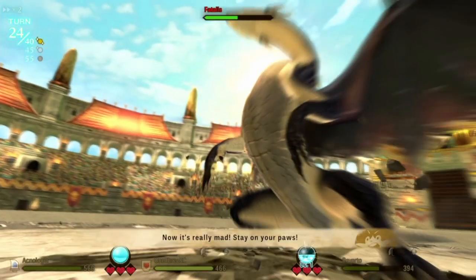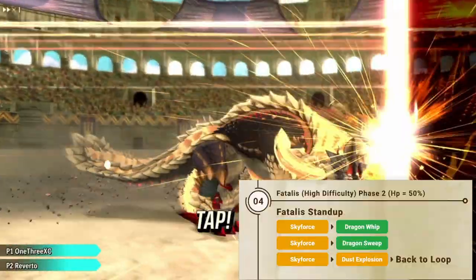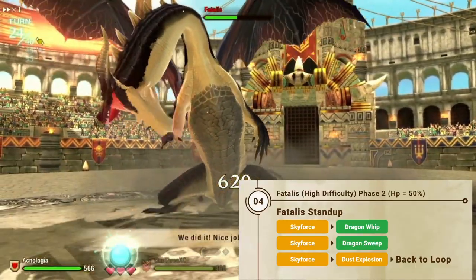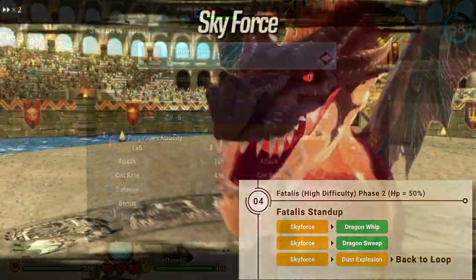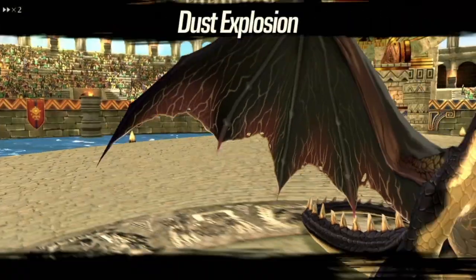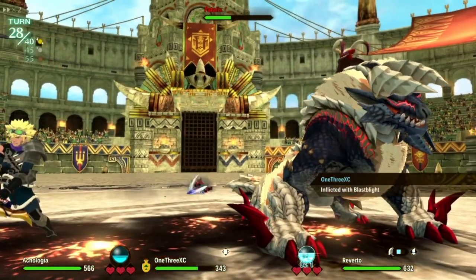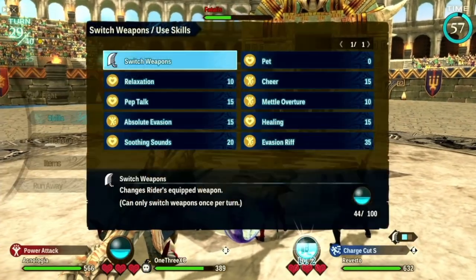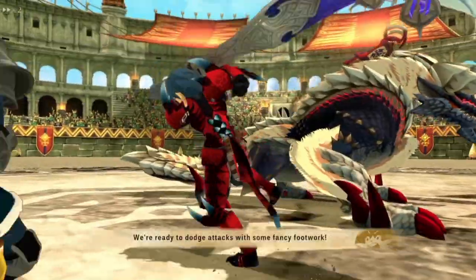At the 50% mark, Fatalist will stand up again but this time the attack pattern is different. This part is a bit tricky since the first attack is always a non-targeting skill — use Evasion Reef to evade the first round, then use an Afterknock kinship skill for the second round. For the third round, switch to another monstie with kinship to spare and use Evasion Reef again — one team member will be hit by the Dust Explosion but is unlikely to get one-shot. Afterwards, use the same loop over and over until you reach around 20% HP. Keep rotating your monsties, charge all kinship to the max, and keep wailing on Fatalist until it gets angry.